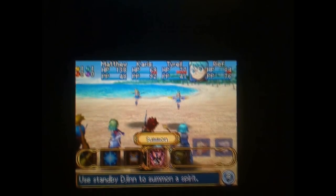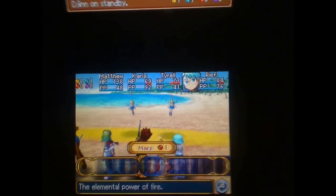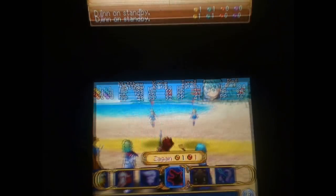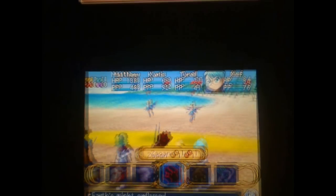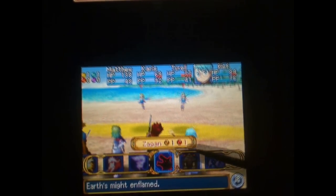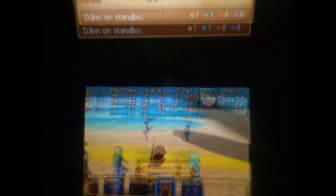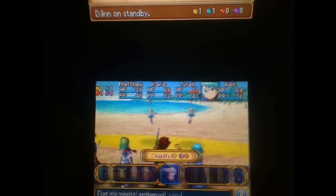We're going to use Summon for Reef. You can summon different gods, but only if you have enough Djinn on standby. After you use a Djinn in battle, it'll go on standby. For instance, to use this summon you need an Earth Djinn and a Fire Djinn on standby. I can't use any of them right now — there aren't enough Djinn on standby.